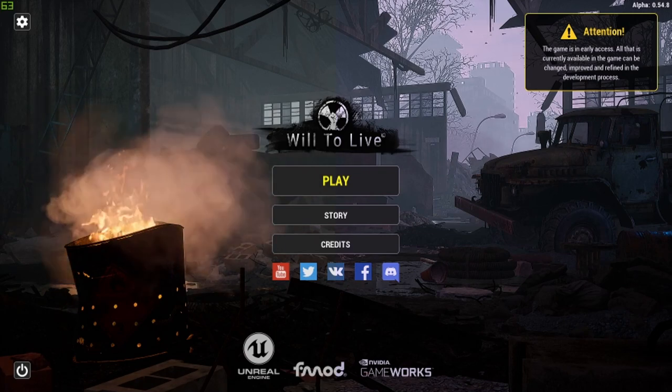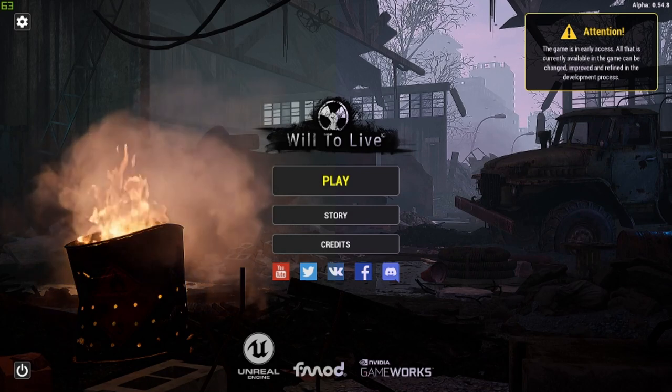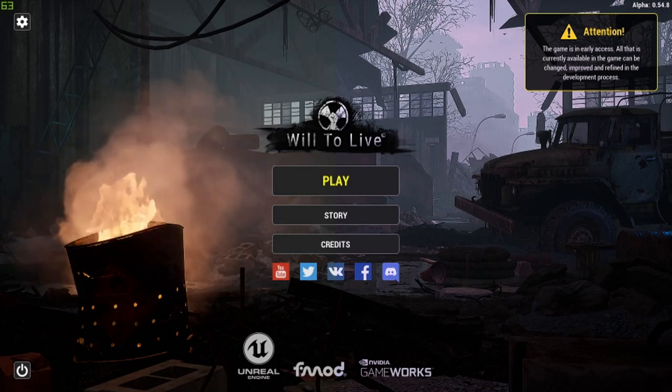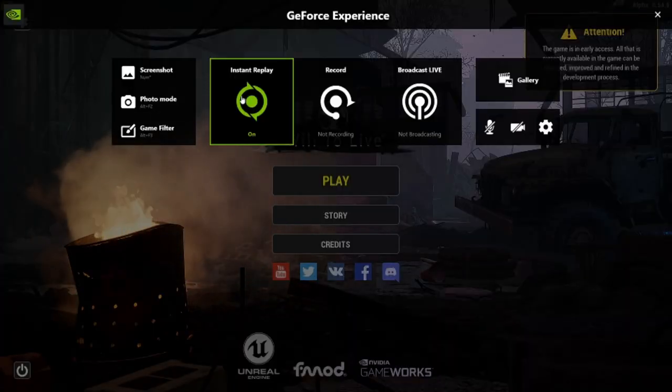If you've got an AMD card, I apologise — it's not going to work for you. You do need an Nvidia card. It's really easy to do. All you're going to do is open GeForce Experience and go to Game Filters.